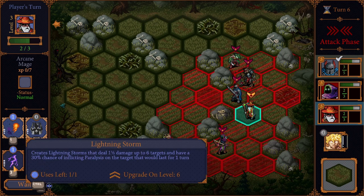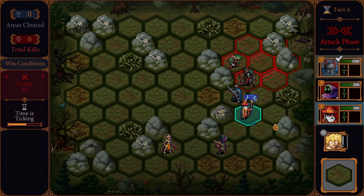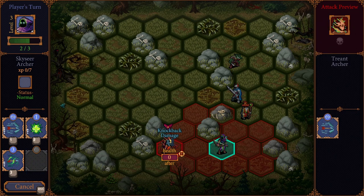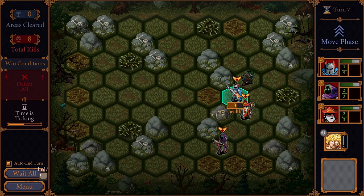Let's try the lightning storm. You don't have to worry about saving your attacks — they come back between rounds. It deals one and a half damage to up to six targets in a hexagon style. We get a new attack: gathers strength and fires a bow with a gust of wind, inflicting half damage to one unit and knocking it back one tile if possible. If not, it deals an additional one and a half damage. This is great because they actually can't get knocked back — there's a rock behind them. So that's actually going to kill them dead.